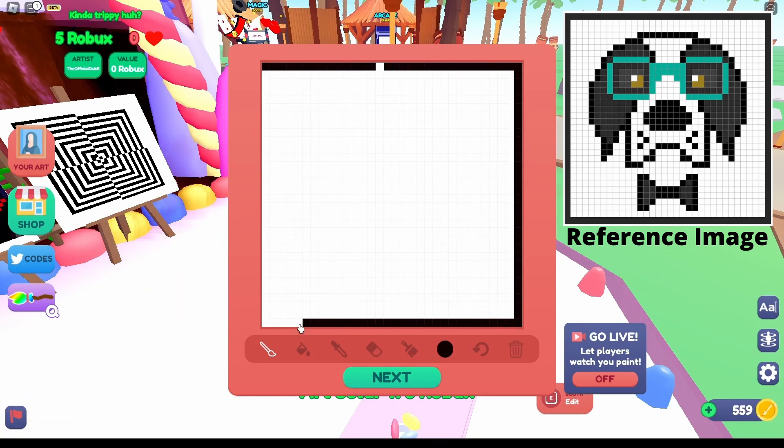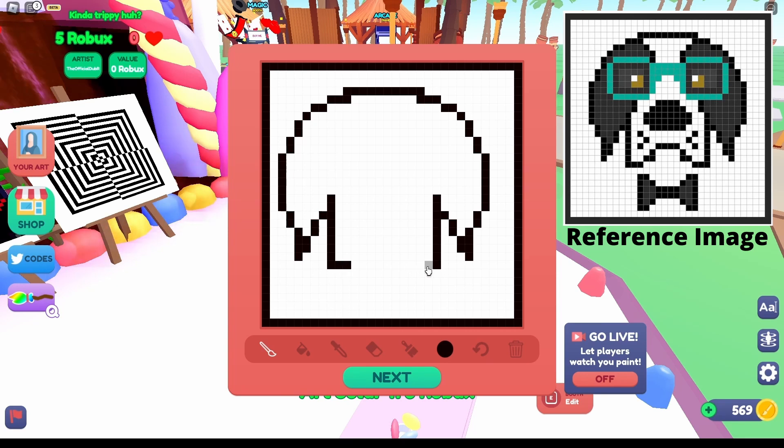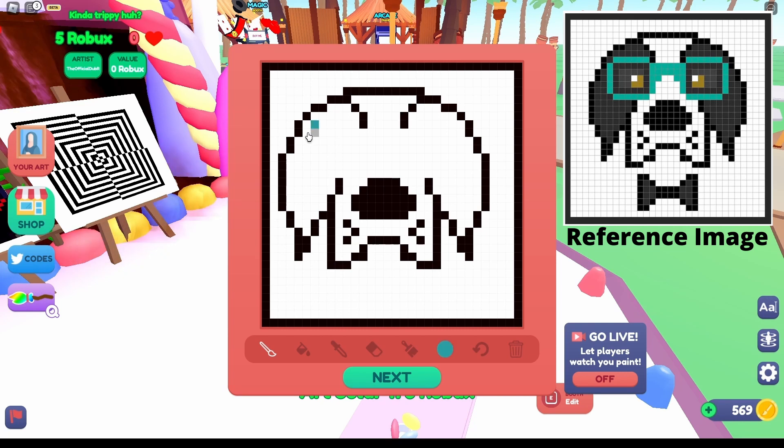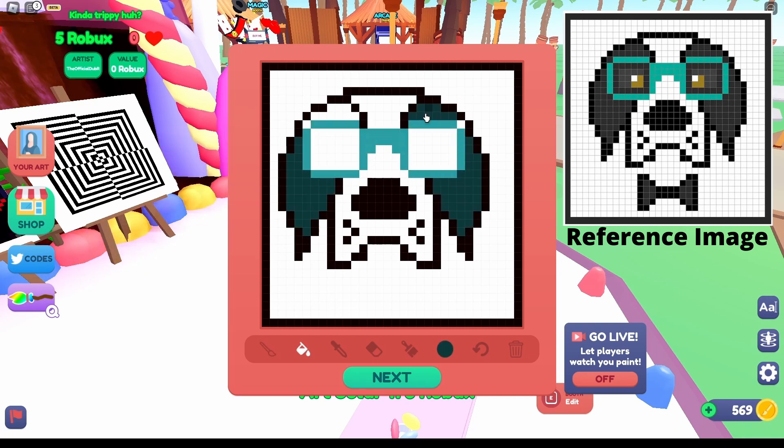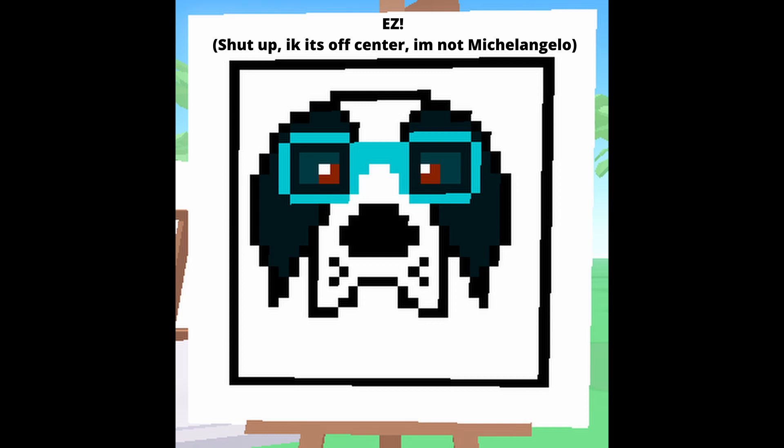If you can't even do that, do something like I have here and make some trippy optical illusion art, and people will still buy it. I spent most of my art classes throwing clay around and painting my mates, and even I have made nearly 500 Robux from doing very little on this game — so if I can do it, you definitely can. Even after that, if you still don't think this game is for you, buckle up, because these last two games are my favourite ways of getting free Robux and when I say anyone can do it, I really mean anyone.